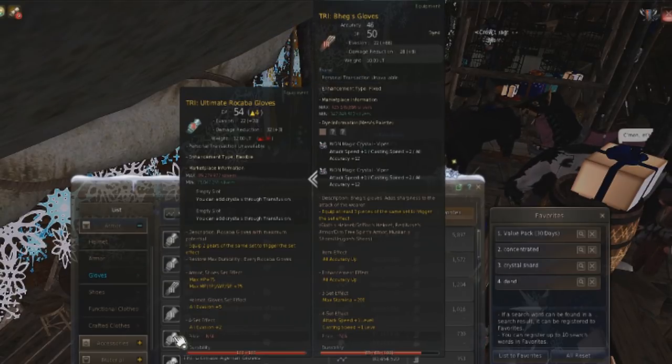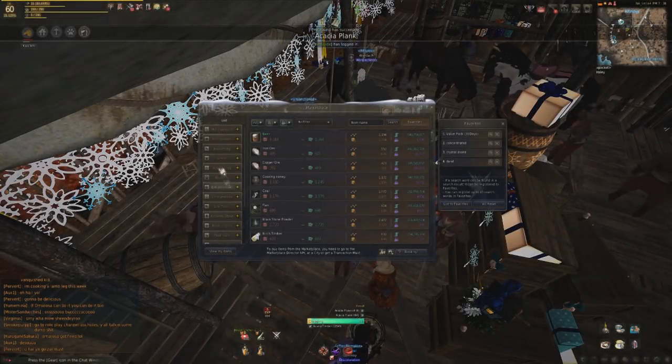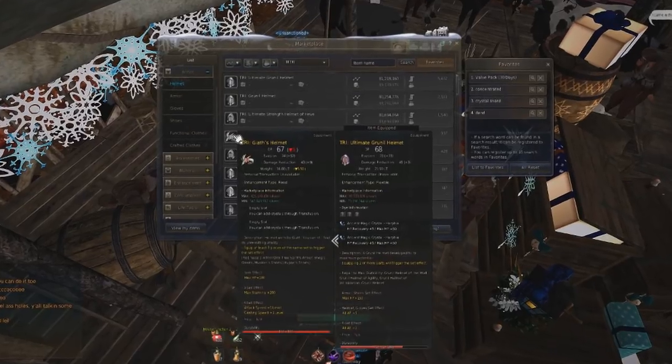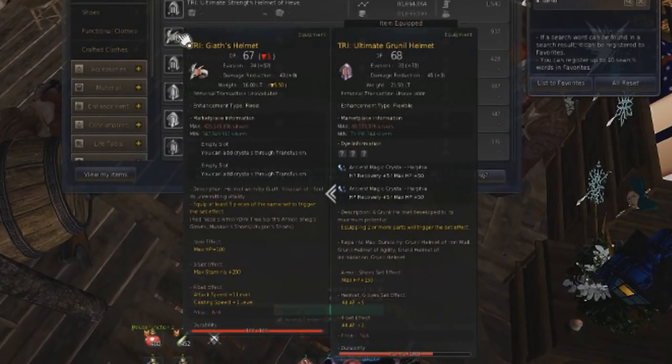Now let's go to the one boss piece everyone assumed wasn't that big of a deal but no one knew for a fact — the helmet. The Gaeth helmet and Griffin helmet both leave much to be desired. They don't add much in terms of defense compared to other helmets; in fact they give a little bit less for their price and the memory fragments needed to repair them. Most people, myself included, consider them not to be worth it. The general consensus is that boss helmets just aren't necessary.